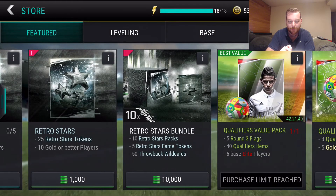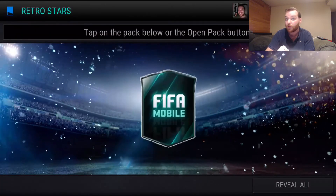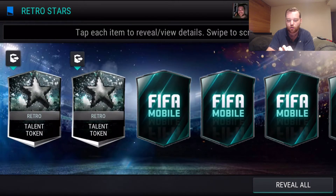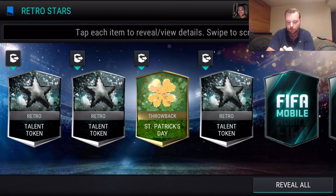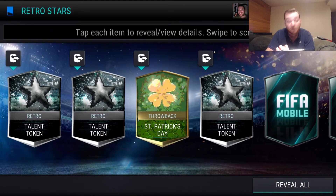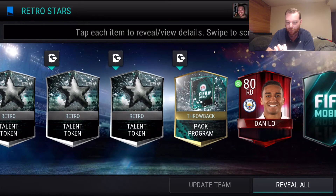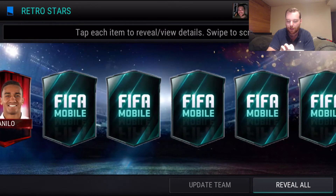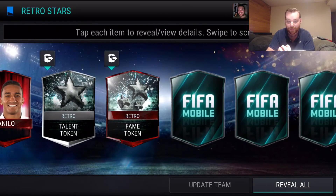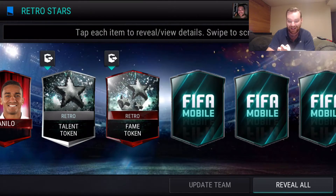We're going to open up a few of these retro stars packs too because they guarantee you 10 gold or better players. Let's open a couple and see how we do — if they're really fire we might open three, maybe four, but we'll start with two. We got our first elite — Danilo, 80 overall. I'll take that because we haven't even seen a gold player yet. We get a fame token which is fancy; I don't know what it's for but we'll find out. Another elite already — okay, these packs might be pretty decent.